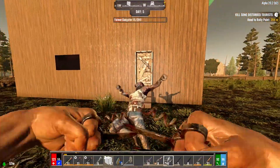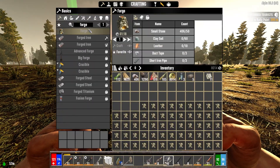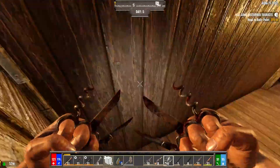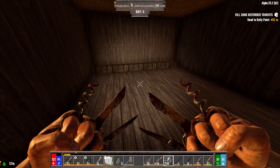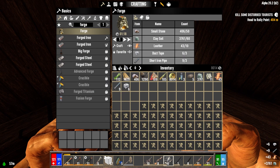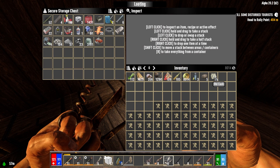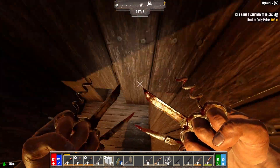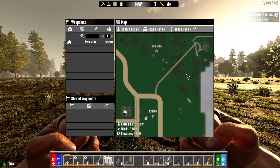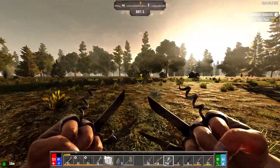Okay, one quest is over there so I'll probably go do that. What do I need for a forge? Small stone — got it, clay — got it, leather — got it, duct tape — got it, short iron pipe — got it. In fact I can just go make that now — I think it would be stupid to wait. I'm not going to make more than one because eventually I'll be able to make the big forge, so one should do. I've also made a start on a mine over here — an iron mine is going — and I think I've caught you all up on everything that transpired during the night.